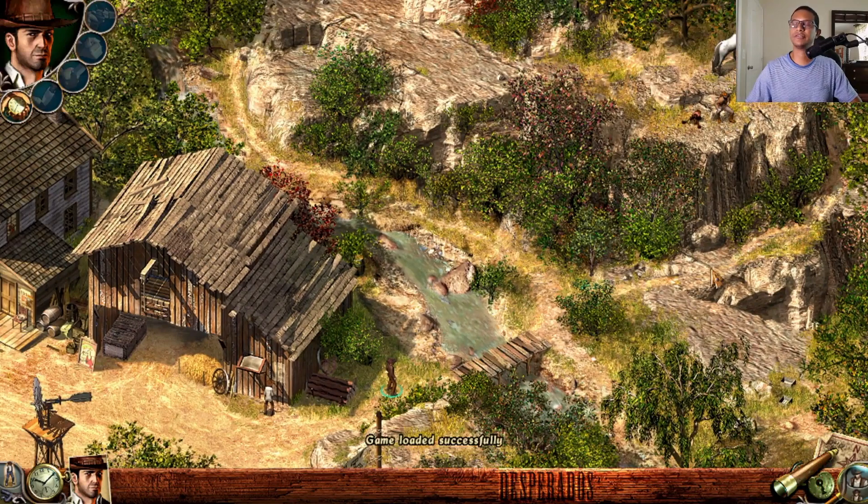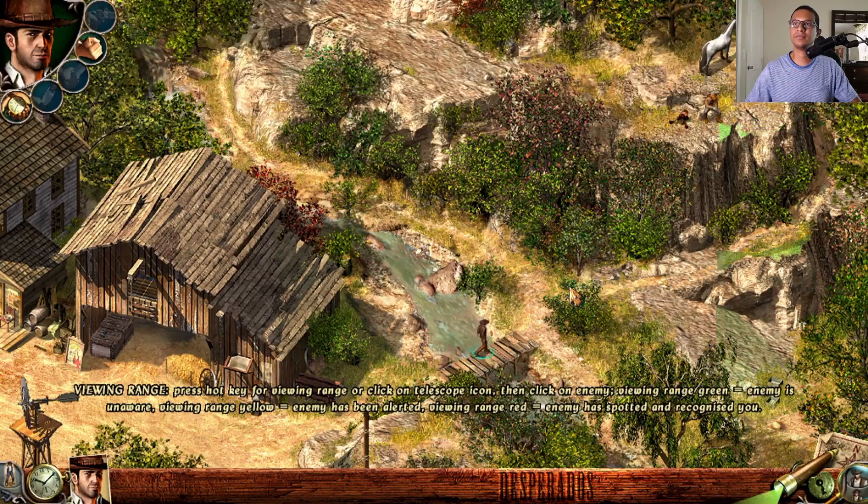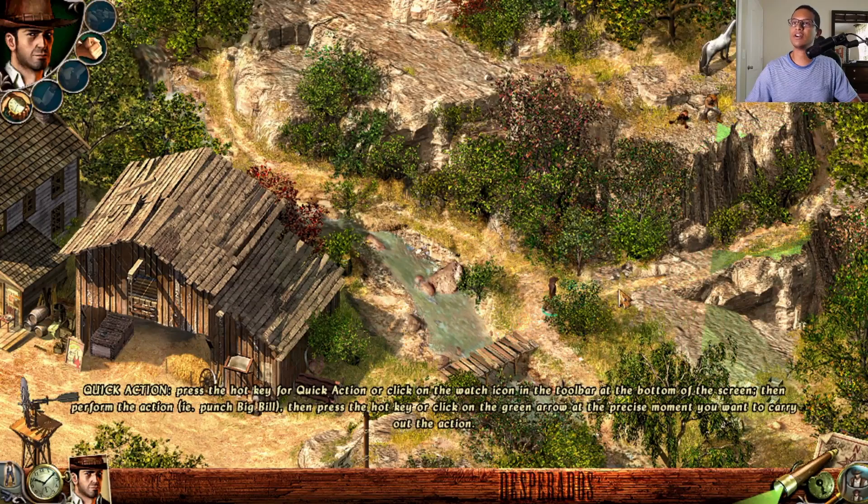Now use the eye/torch icon: hold Left Alt and put the question mark over an enemy's head to see their field of vision. John needs to creep up on the double-crosser without being seen. Get close to him, and when you're near, crawl and get behind him.